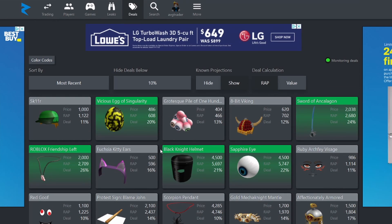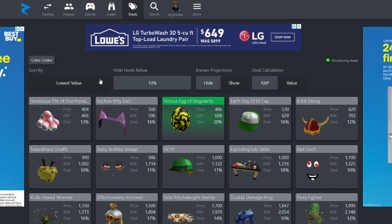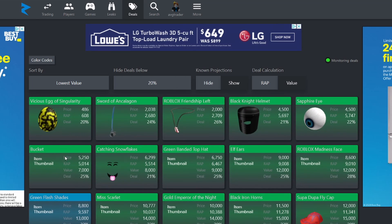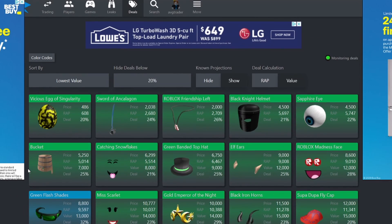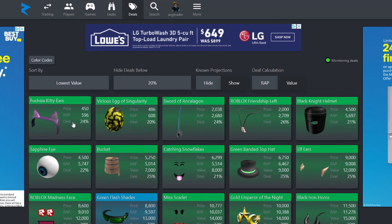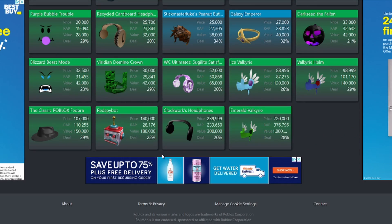On rallymons.com I click the Deals tab, which shows a ton of really good deals on items. If you're a starting trader with limited Robux, click Value, then Most Recent, and change it to lowest value to filter for affordable deals. There are a ton of good deals right now — like one listed at 450 Robux that's actually a pretty good deal. If you have more Robux, you can profit a lot off this feature by sniping underpriced items.